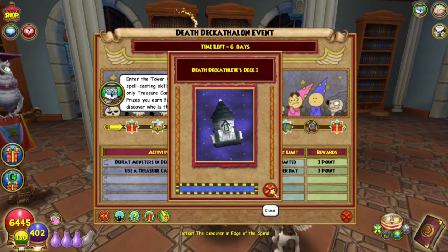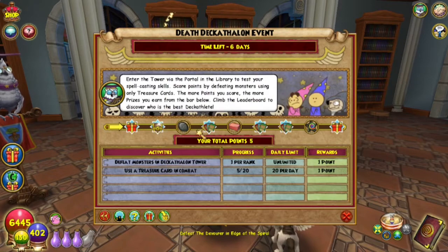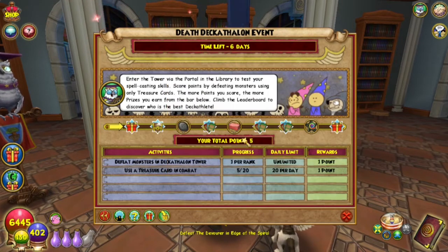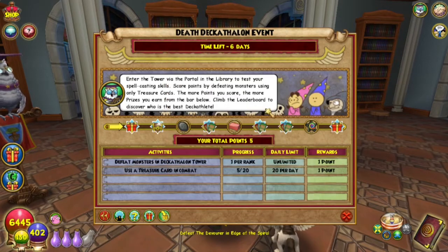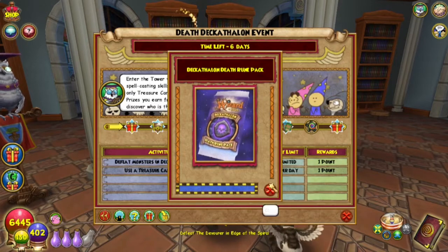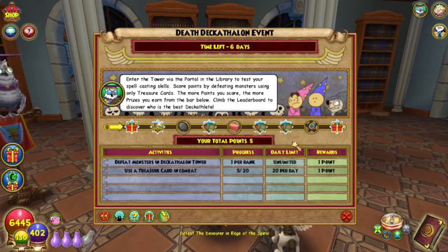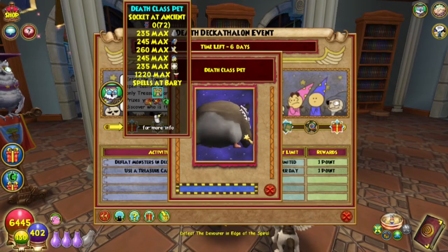As for the point rewards: 10 points gets you Death Decathlete's Deck Number One and a few cards; 25 points gets you the Hands of Fate; 75 points gives you a Life Rune; 125 points gives you the Decathlon Death Tower Pack; 175 points gives you Magical Clay; 275 points gives you an Ultimate Rune; and for 450 points you get a cute little Death class hamster pet.